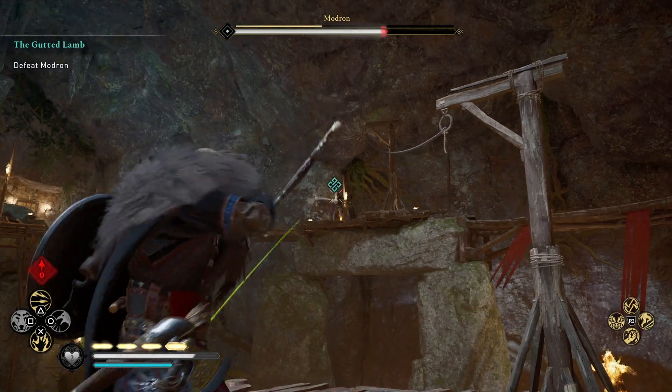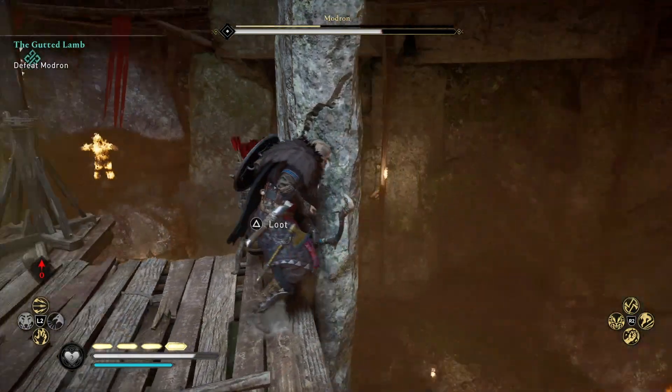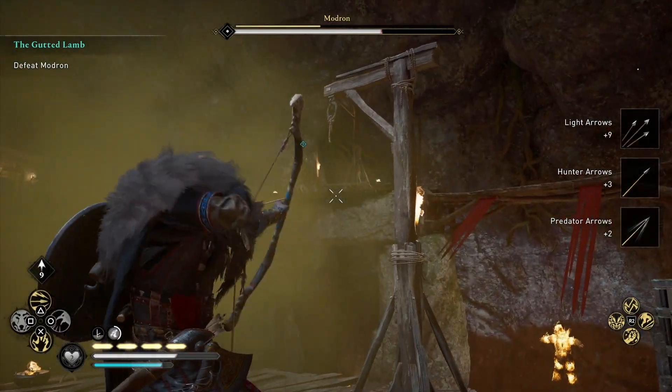Even without that, you can definitely do a lot of damage from afar with the bow, especially if you can hit some of her weak points. There's one on her foot and one on her hand, which will take away all of her stamina — so definitely worth going after.